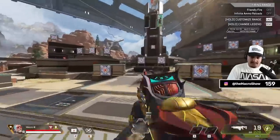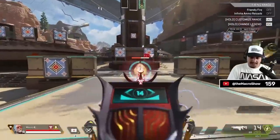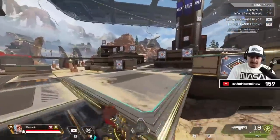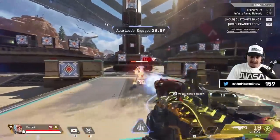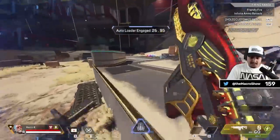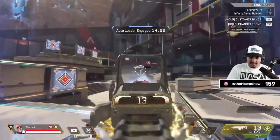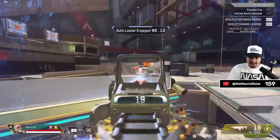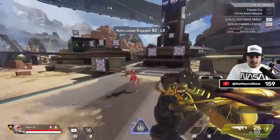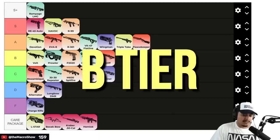We got the Volt — one of my favorite weapons. You can't go wrong with the Volt; it one-clips, it shreds, it feels incredibly accurate. When you get the ultimate out, it gets crazy hip fire thanks to the red dot sight, plus digi threat, fast reload, and it's still accurate at range. You can never go wrong with a golden Volt. But I think it's just slightly outclassed by other SMGs. Top of B tier is where the Volt belongs — that's a fair spot.